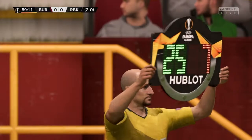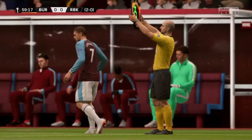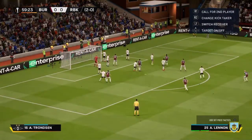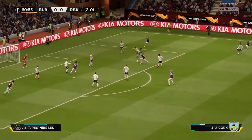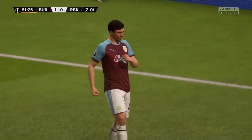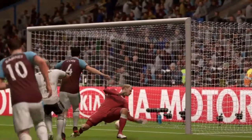Rosenberg make a substitution - Lennon comes on to replace Germanson. Burnley looking to finish it off - Lennon's first touch was to send the corner in. Manmo has come on for Rosenberg and a ball played in - chance here for Cork - that's the goal they wanted! Jack Cork makes it 1-0. Really it was poor defending by the Rosenberg defence - Cork dipped in, beat Jensen, and through the legs it went. 1-0 Jack Cork.